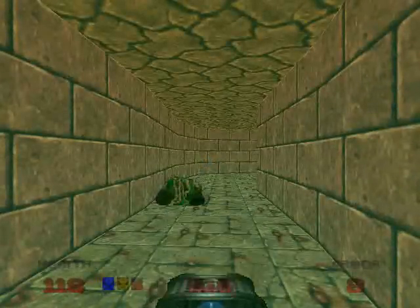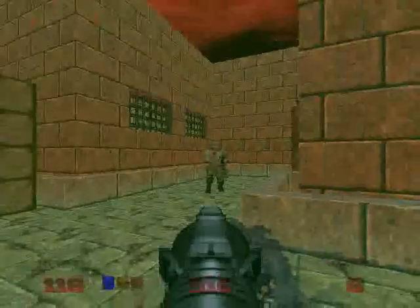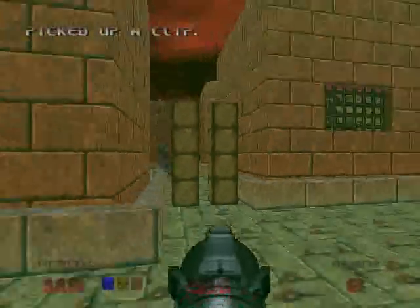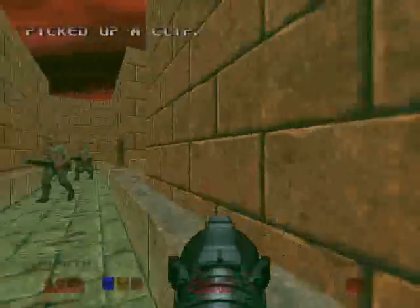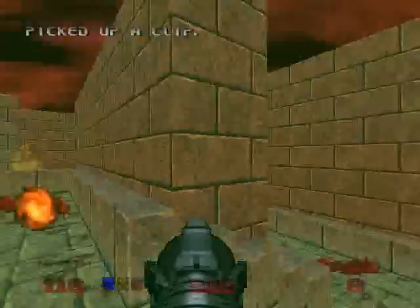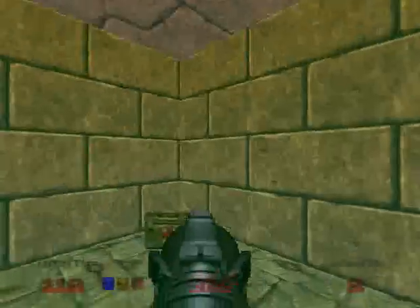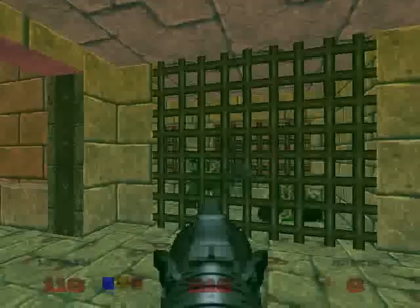Wreck that guy. Oh boy, we got some shadow Imps and some shotgun guys that hurt another Hell Knight. I don't know where he is though. Let's go over here — kill this guy. Blow you out. Dead. And there's another Imp over there. Where do we go? And there's the Hell Knights hanging out behind this cage. They're dead.